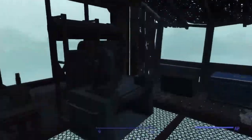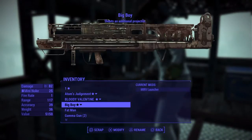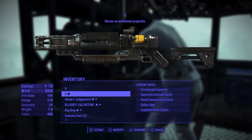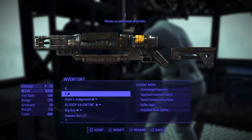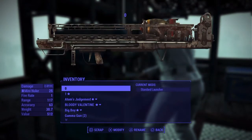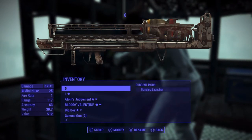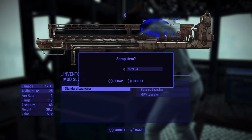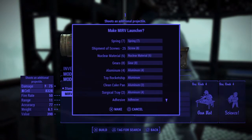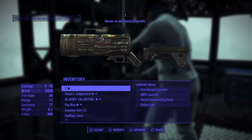Right, so let's go onto the workbench now and rename the weapons we want to do. We'll rename the Fat Man number zero — that's already number one. Let's try again and see if we can get this to work. Yeah, there we go — put the MIRV launcher on the laser rifle.